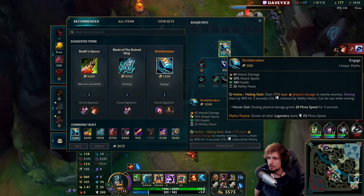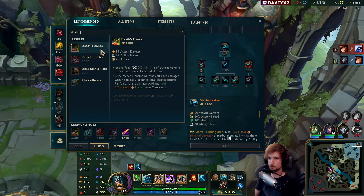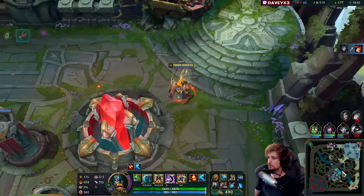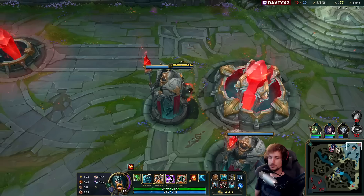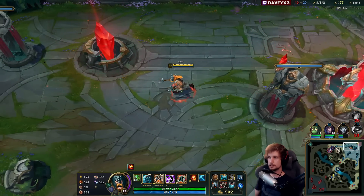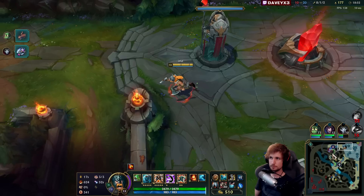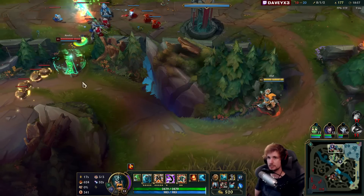Let's pick up the Stridebreaker. We can also start building the next item, which is going to be Dead Man's Plate. I really like Dead Man's Plate — I don't typically build it on Olaf all the time; it's something I build depending on the game. In games like this where you're snowballing, I highly suggest it because it just makes snowballing easier.